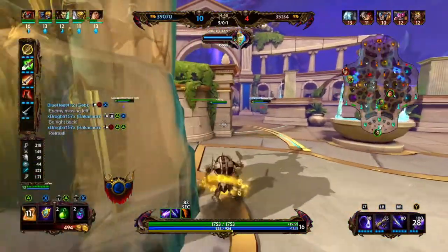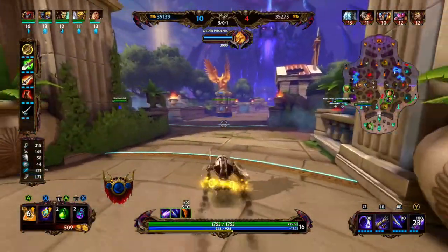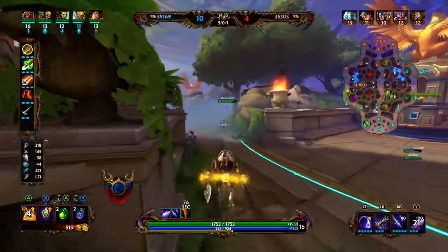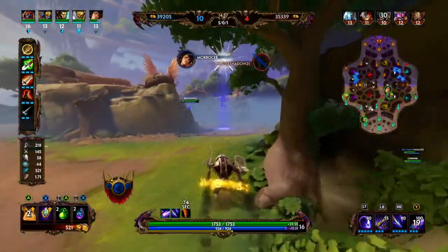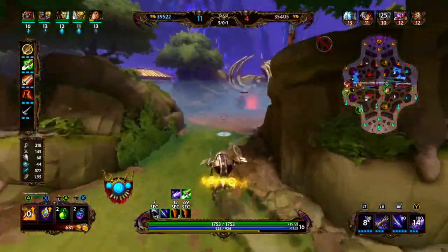After attack speed boots, we're going to go into Rage. We want to be able to start stacking crit. Rage gives you the highest crit percentage so it's good to grab as your first crit item, and you can stack it by getting kills or assists on enemy gods.